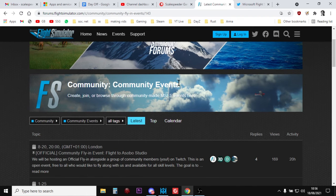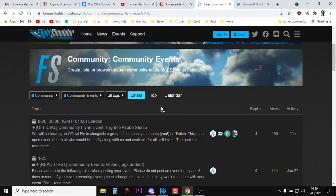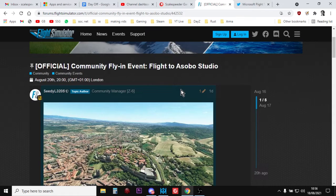You can sign in and sign up if you like. They have a channel where people post their own events, and the official team also posts official fly-in events. So for example, here at the top we have on the 20th of the 8th — a couple of days from when I'm recording this — at 8 o'clock my time, there's going to be a community fly-in event: a flight to Asobo Studio.